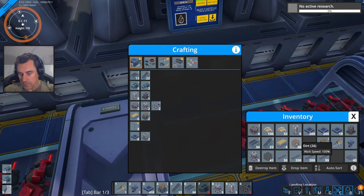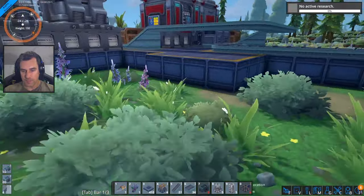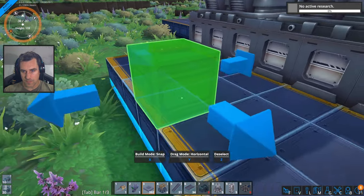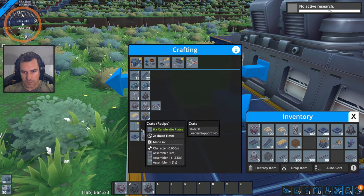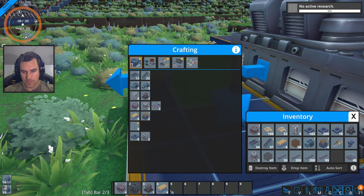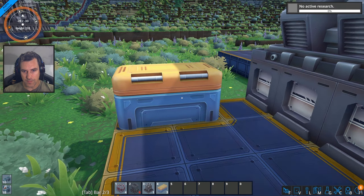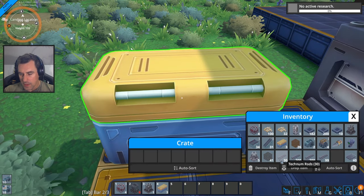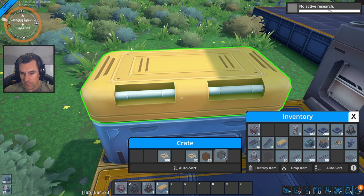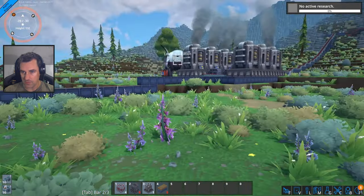You know what, let's do this — I have all these things. Don't build a crate please. Open crate — you can hold my biomass, my dirt, my gravel, and my other crates. Somehow three crates fit in one crate — I don't know, that's physics for you baby.